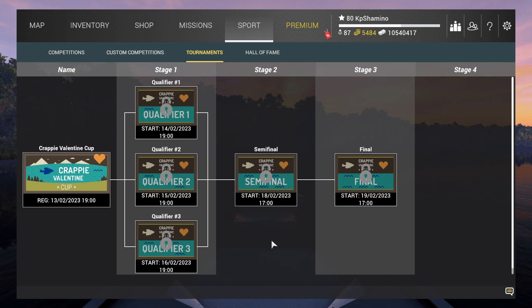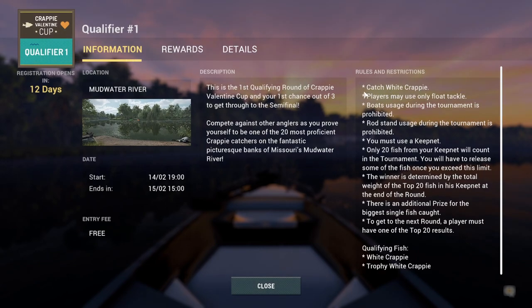What I'm going to do is show you guys how you need to fish Qualifier 1. It's a very simple competition — you just need to fish for crappie. You need to catch white crappie in mud water because that's the first qualifier. You can only use a float tackle — that's very important. You cannot use boats or rod stands, you need to use a keep net. Only the top 20 fish from your keep net will count.